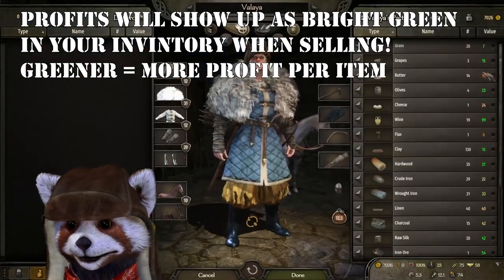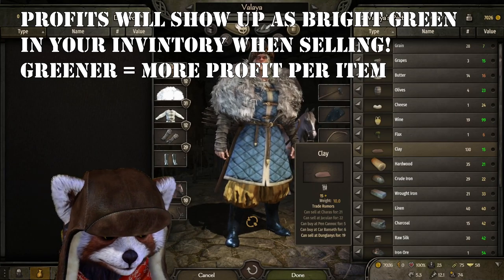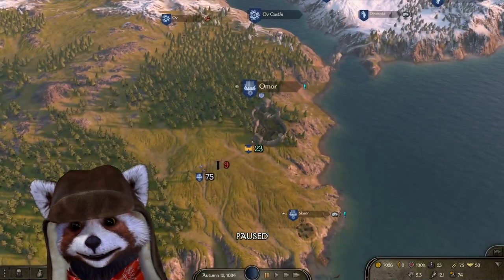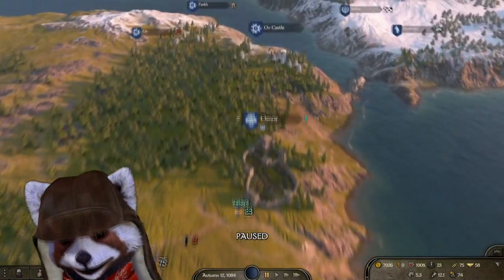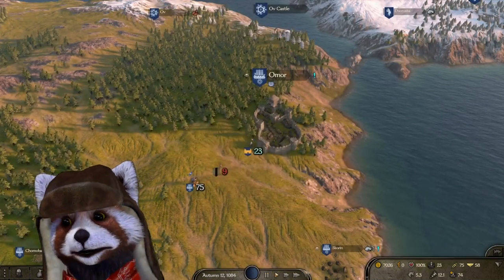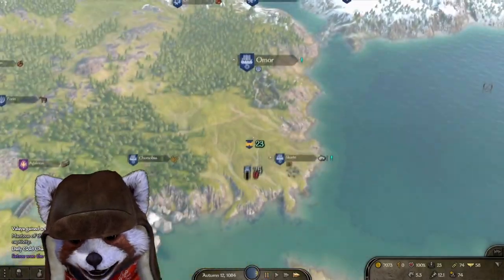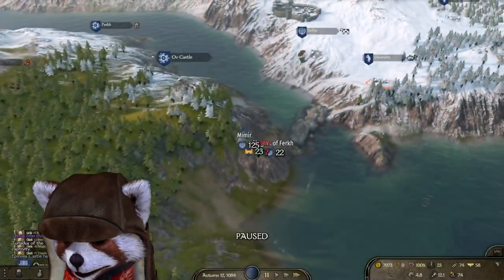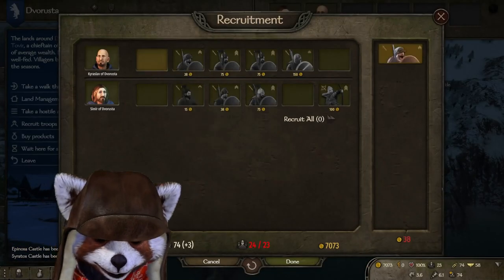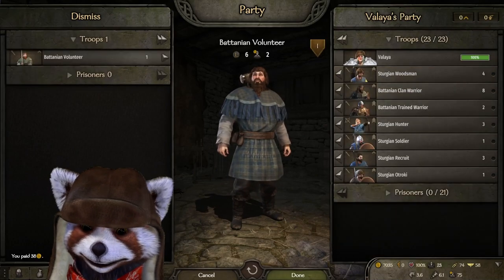This also applies to horses, which are a fabulous way to make money in Bannerlord. For example, going around the Battania, Sturgeon, and Vlandian section of the game, you can find a whole slew of profit just selling mules and sumpter horses between major horse-producing areas. Go a little bit north to the Sturgeon area and you can sell for a big sum; go down to the Vlandian area and you can sell for around 150 coins per mule or sumpter horse, depending on the city.